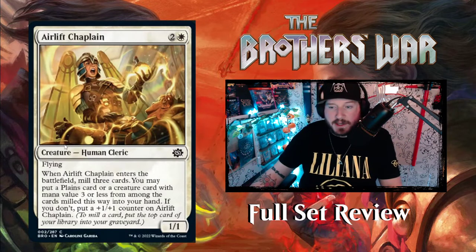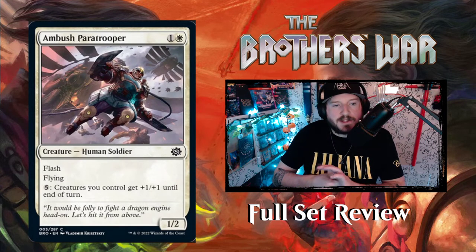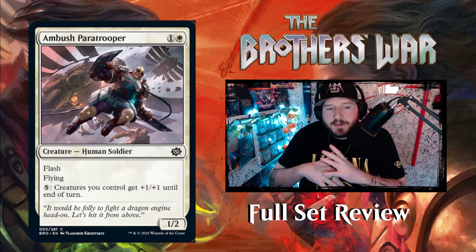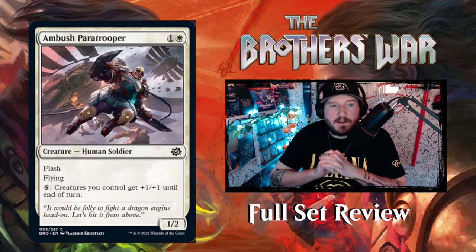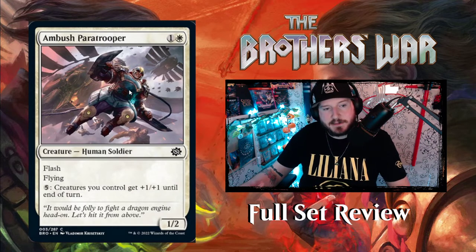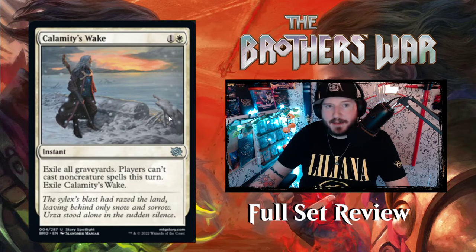Next is Ambush Paratrooper — one and a White for a 1/2 Human Soldier with flash and flying, plus an activated ability for five mana: creatures you control get +1/+1 until end of turn. Two mana for a 1/2 flash flyer is actually not a terrible card — late game you can give everything a little boost. The art is really dope, just this guy looking like Judge Dredd with knives on his arms jumping out of a thopter.